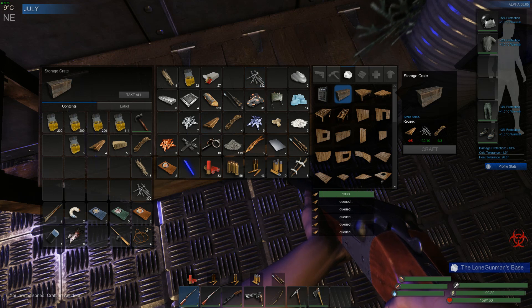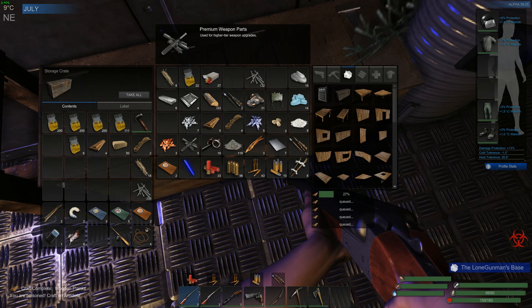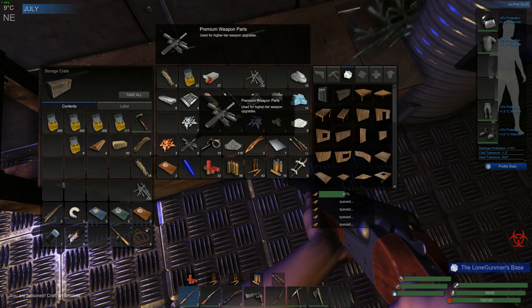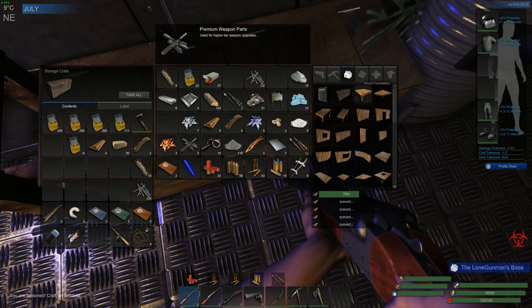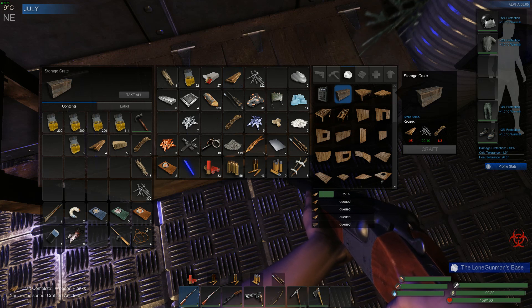I'm glad I got out. I want to know what you can use that for, actually. Premium weapon parts — more light, higher tier weapon upgrades. I'm going to need more — I'm going to put some in there.